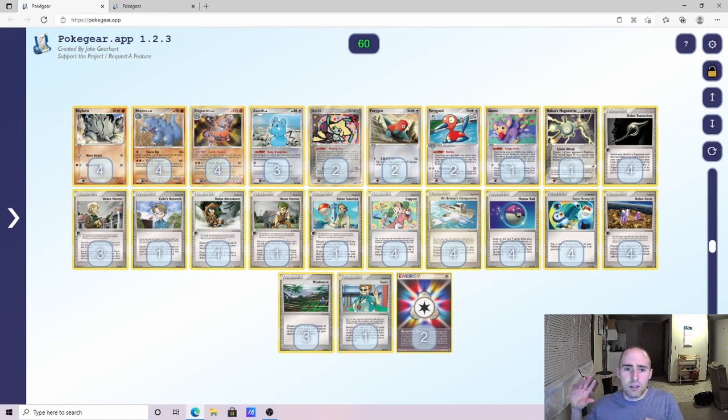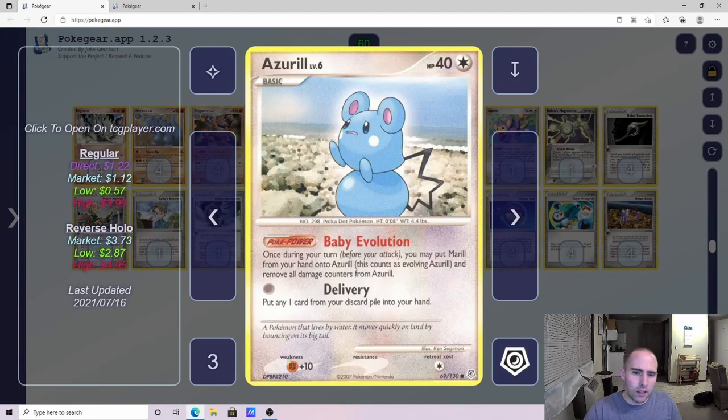I did a full video breakdown of the deck which I'll link in the description. This is my updated list and there's a lot to debate with this deck. The biggest difference is the Azuril. I took this idea from Hooded Man — he was the one who came up with the deck and concept. I added some of my own twists, and when I played him again about a month ago, he had incorporated some of my concepts into his updated list, which I found really interesting.